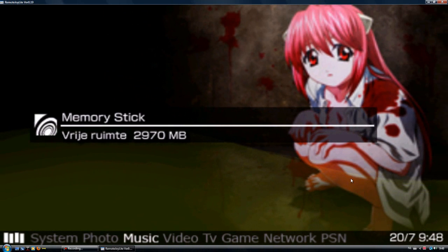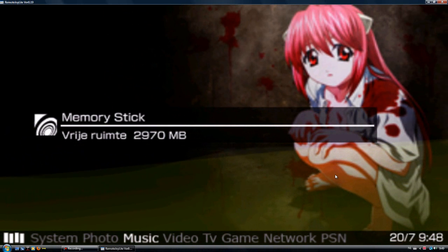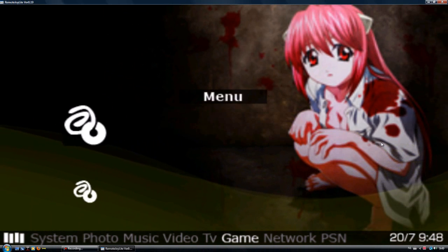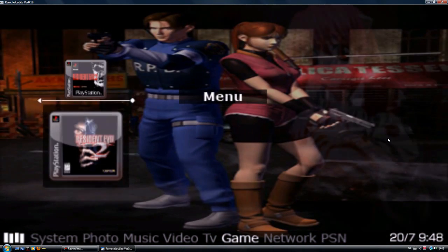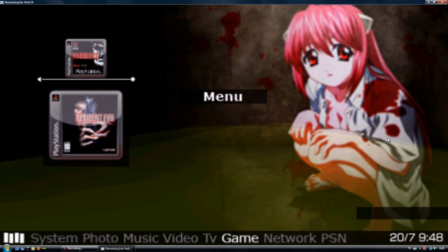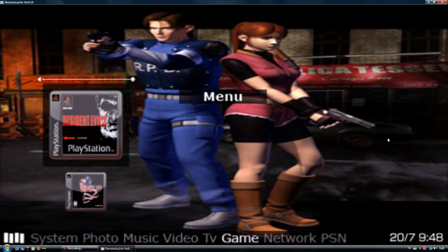Alright, so now I have extracted the new ISO to my memory stick. Just to show you how I made my e-boot — this is a separate one, I gave it a different picture. This is the Leon disc, this is what I play right now. Just to show you guys this works — this is how I set it up.